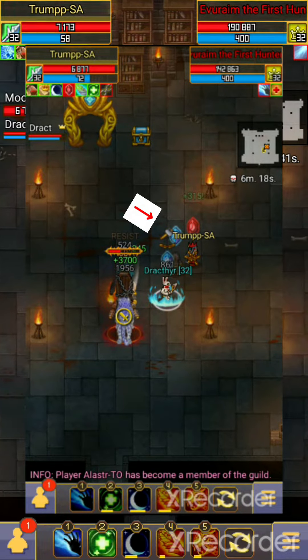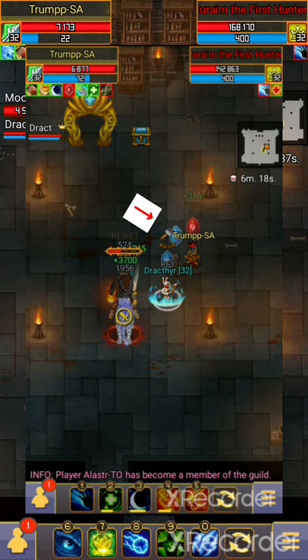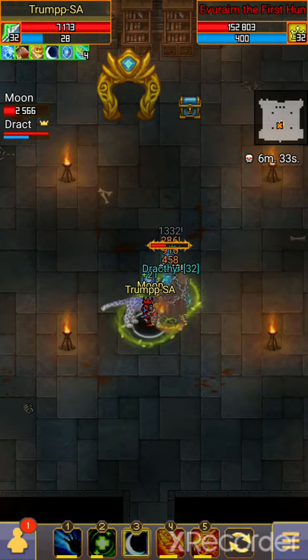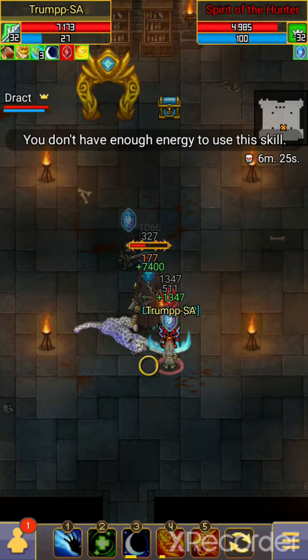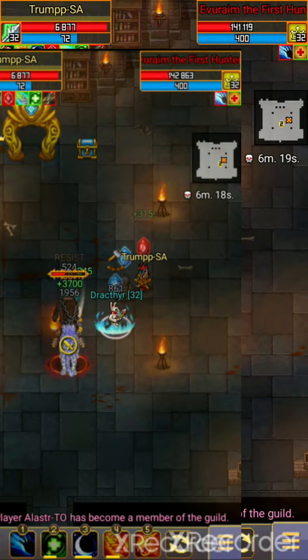The ally with the hammer icon needs to free their team by walking up to them. If the ally has the hammer with the gold line, they can free the person with the gold stun. If they have the red line, they can free the person with the red stun. That's pretty much it.